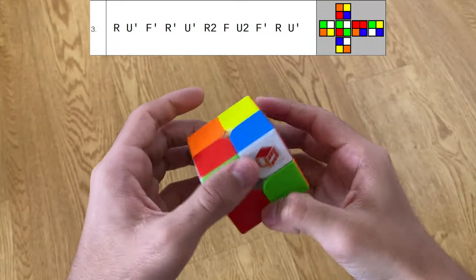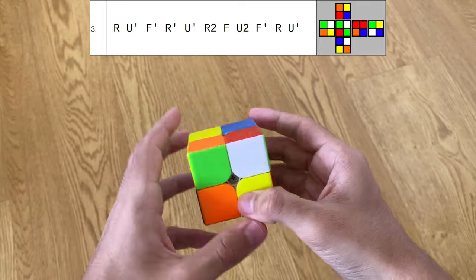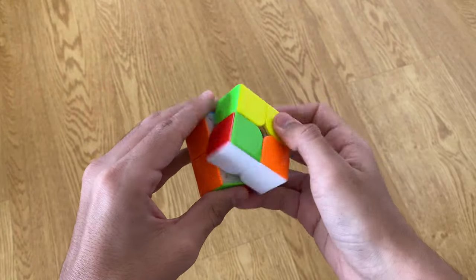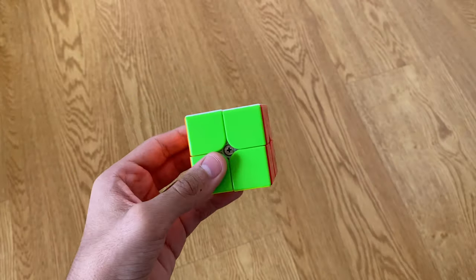Scramble three is also pretty terrible, but I actually spot a really nice solution on yellow. What I'd do is U', F', and then R2 UR2, leaving me with a pretty good CLL case with a U' AUF.